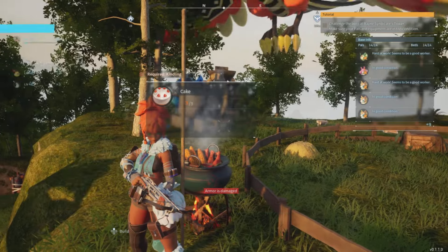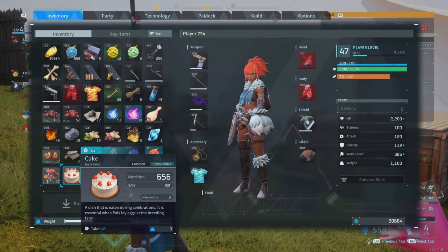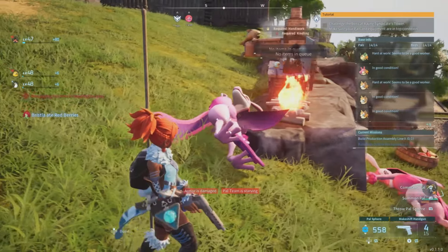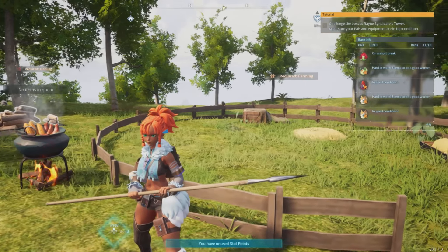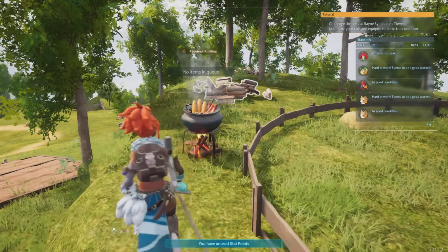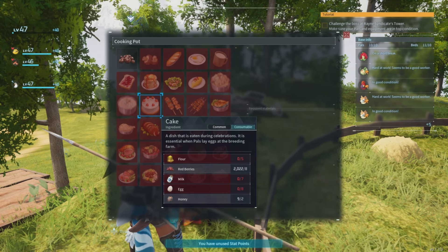Thanks for watching everybody. Without further ado, ladies and gentlemen, let's get started. Cake — you gotta love it, you need it to make those amazing pals. Today I'm gonna show you how you can make an autonomous farm so you can get plenty of cake. Now you can get cake from the Love Lander, but only when they invade your base, so it's kind of hit and miss. Today I'm gonna show you how you can make that autonomous farm, starting with the very first thing you need — and that is a lovely pot to make this cake.